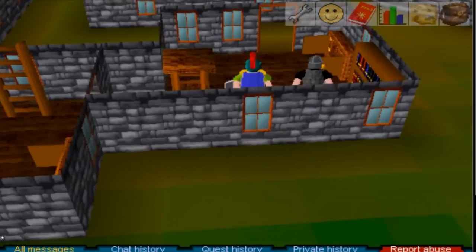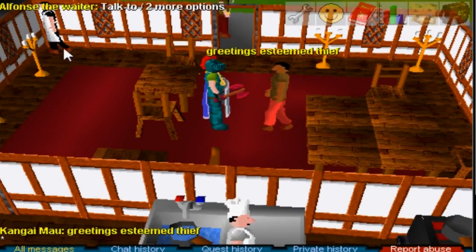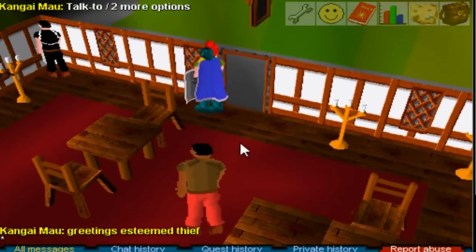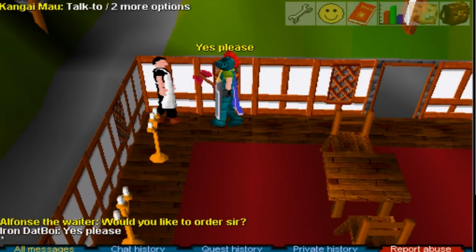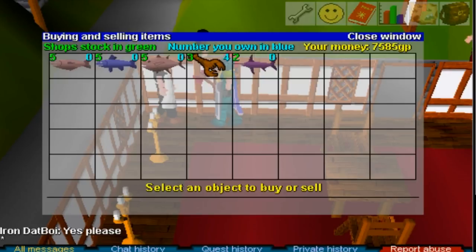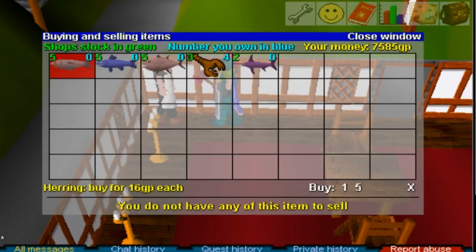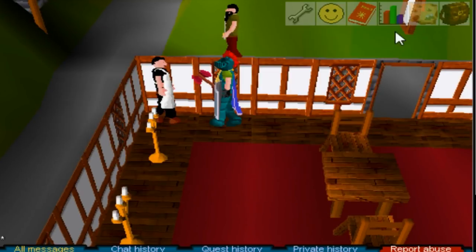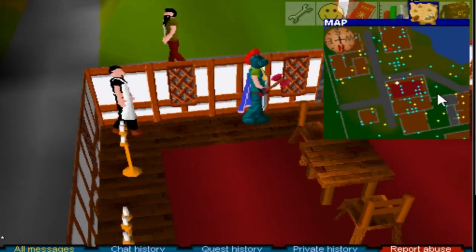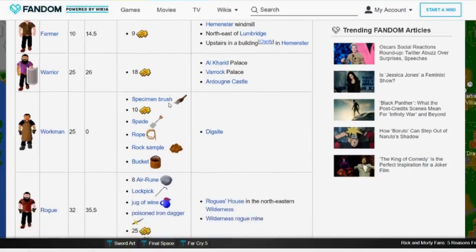When you first start RS Classic you're going to have three problems: the first one is obviously GP, the second is gear which you cannot get without GP, and the third is food which you also cannot get without GP or without spending a lot of time manually fishing it yourself. There's a shop in Brimhaven that sells swordfish, lobster, tuna, cod, and herring — all pretty decent food, especially herring and cod for low levels. There's also a shop in Gnome Stronghold that sells gnome food.